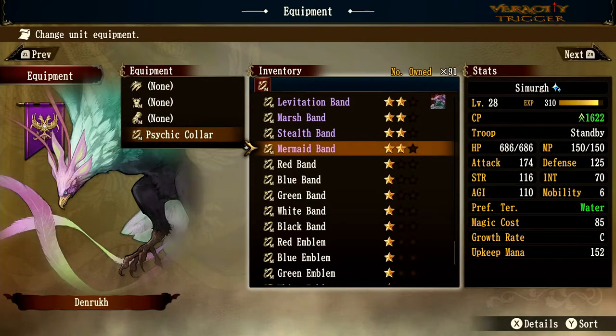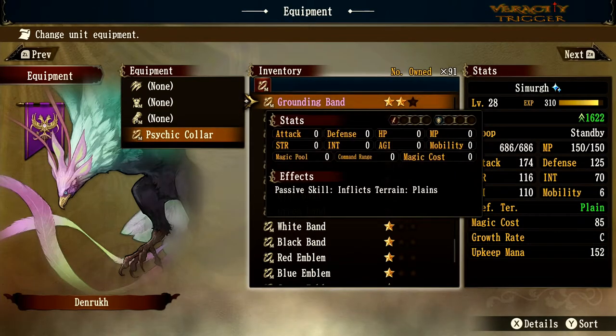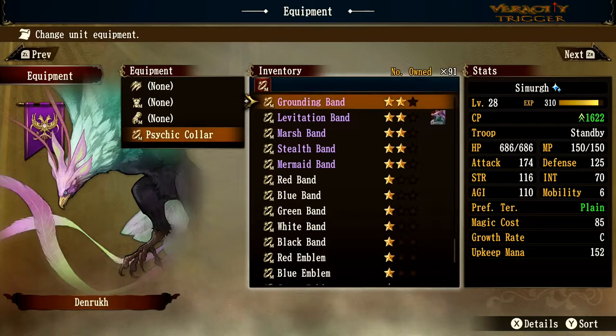All these bands change your terrain movement. There's also a Grounding Band which makes your terrain preference plains — so if you put this on a snake it'll make it a plains-preference monster. I don't really use the Grounding Band much except when trying to make a full all-star purple set.